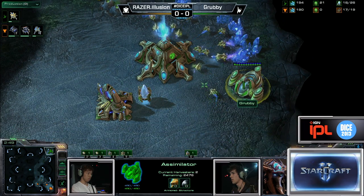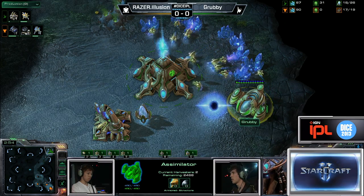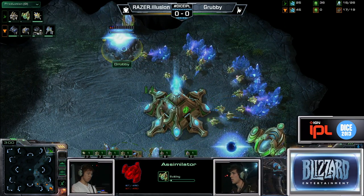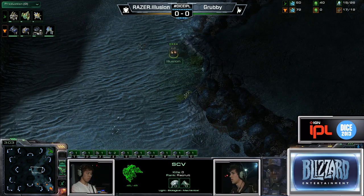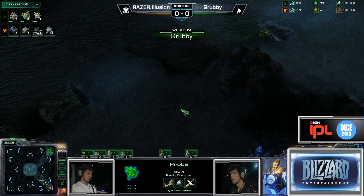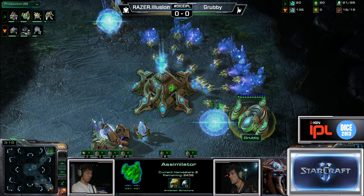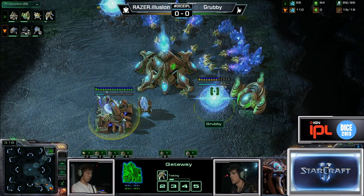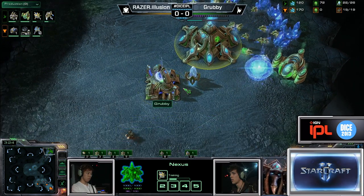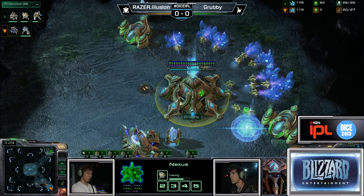Grubby's still taking precautions — doing what he did in Game 2 against Lucifron, where he pulled one Worker off of Gas, but he's still going to get his Warp Gate. Switching things up completely. He has not caught a glimpse of the Barracks. In Game 2 on Ohana he pulled one Worker off Gas, still got his Warp Gate technology, put down his second Nexus, then went into a Stalker with saved-up Gas. But this time, something different altogether.